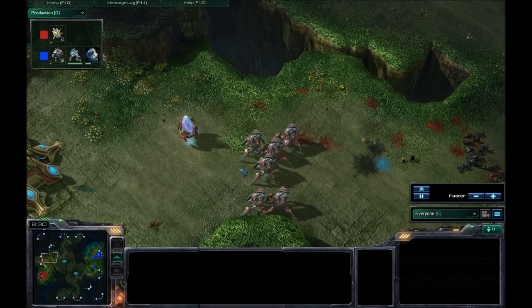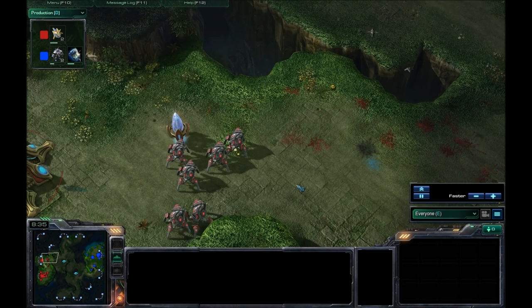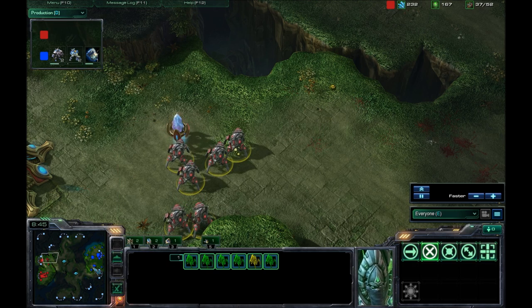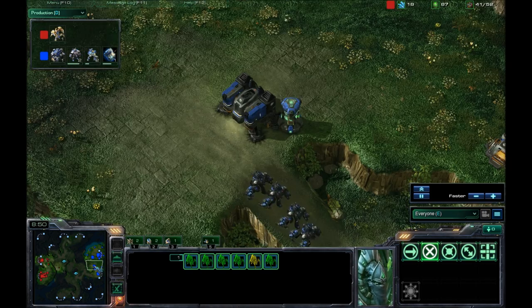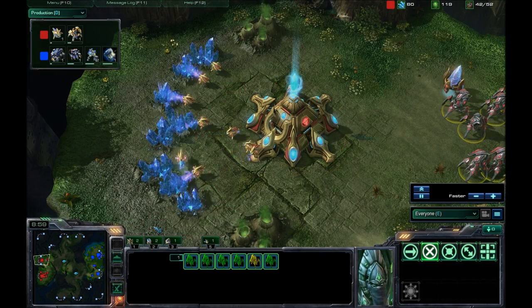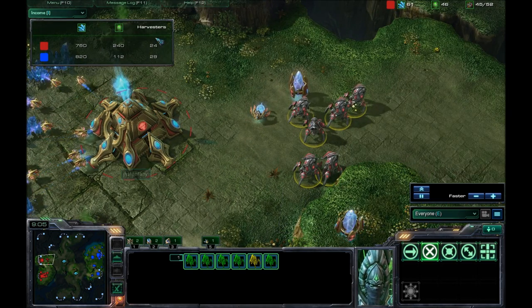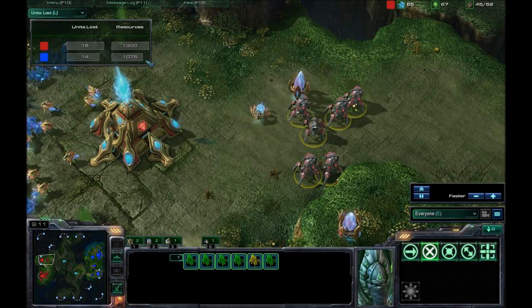That is the order that I typically go in: if he has a Guardian Shield up, I go for the Sentry that's making it. Otherwise, Immortals, Sentries, then Stalkers — that is how I'd like to go. Probably I could be going for the Zealots if they are out in front. I could kite them like you saw me do there with the probes and the Zealots. I was kiting them, and then I went for my normal focusing route.